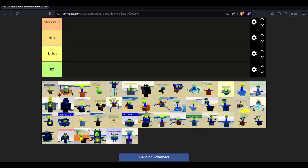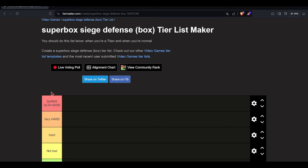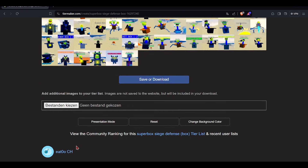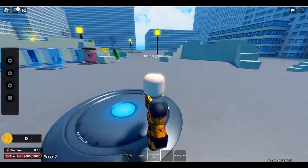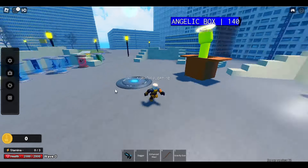We're gonna be ranking these on how hard they are to defeat. I didn't make this myself — shout out to 'eat oh oh' for making this tier list. We're going to be ranking these guys, so let's first start off with the angelic box right there. We're actually in sandbox mode as Gordon Freeman, so let's spawn the angelic box and see if it's hard to defeat.